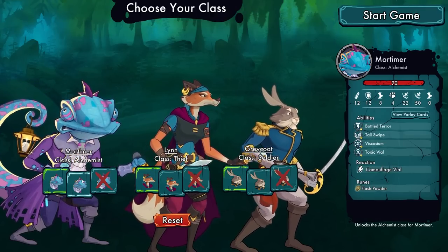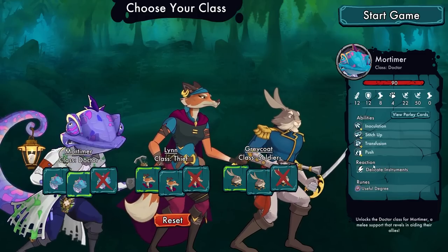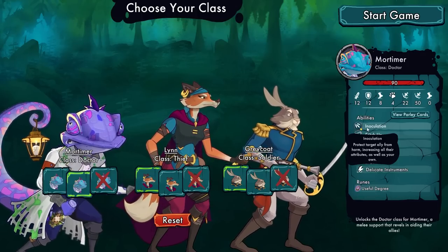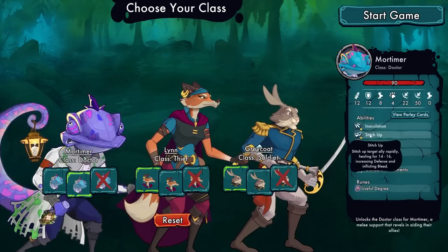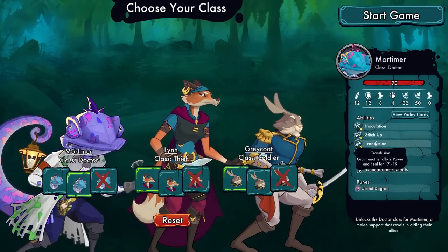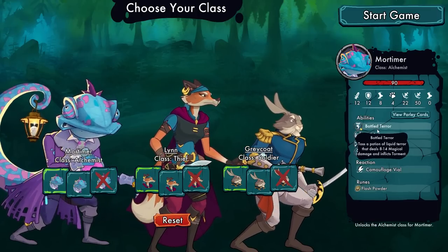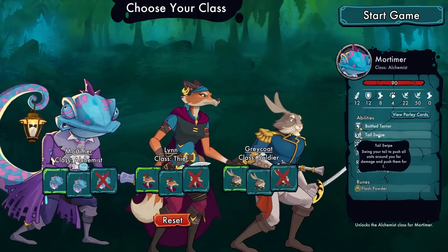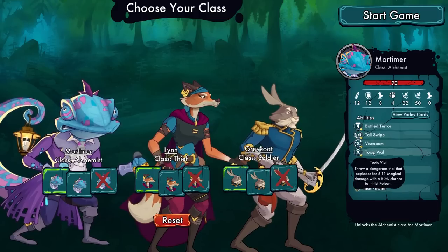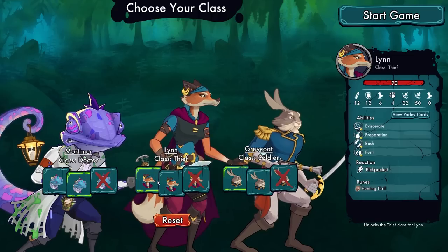We've got Mortimer the Alchemist or Doctor. The builds are completely different: one has a reaction heal of 2-3 and gains dodge, while the other when damaged decreases attack on self. One can protect an ally from harm increasing their attributes, stitch up an ally healing for 14 to 16, increase defense and inflict bleed, do a transfusion and push — versus magical damage that inflicts torment, pushes all units around you for damage and pushes them back 1, with a chance of inflicting poison. I think I'm going to try the Doctor.